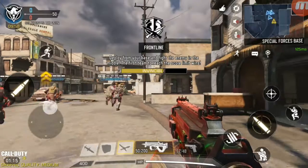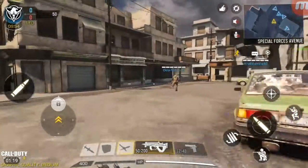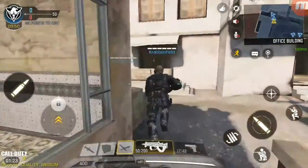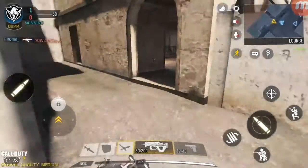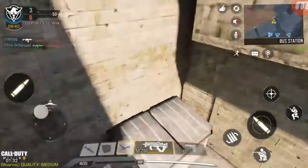Okay guys, let's try to find some people and eliminate everyone. Hopefully we can get a victory, and let's try to find some special crates to open — mainly the purple ones, guys, they're the best. Let's head on.